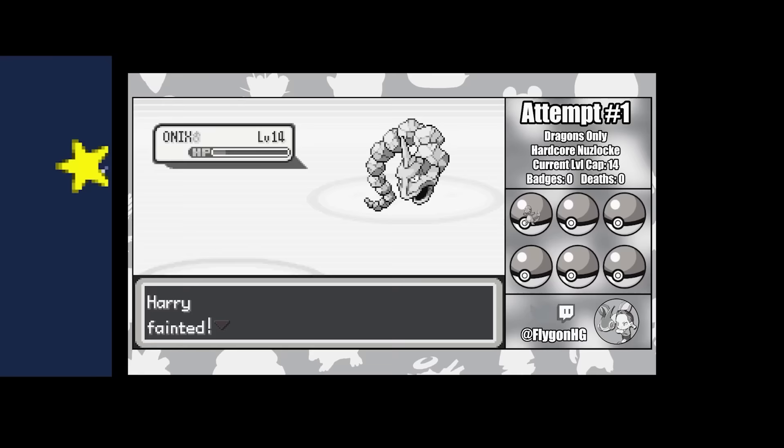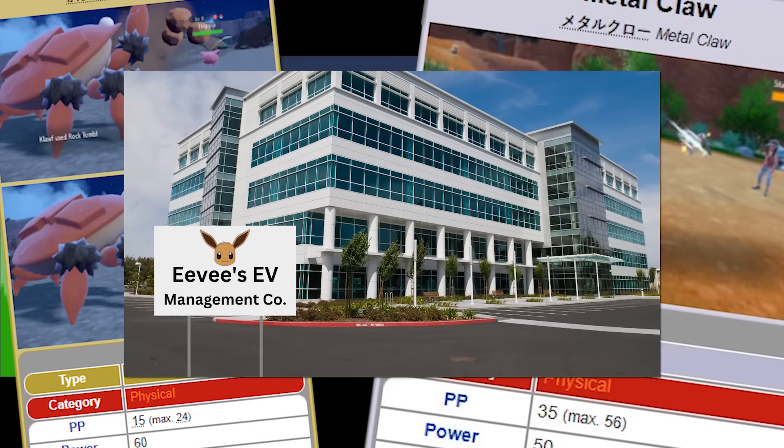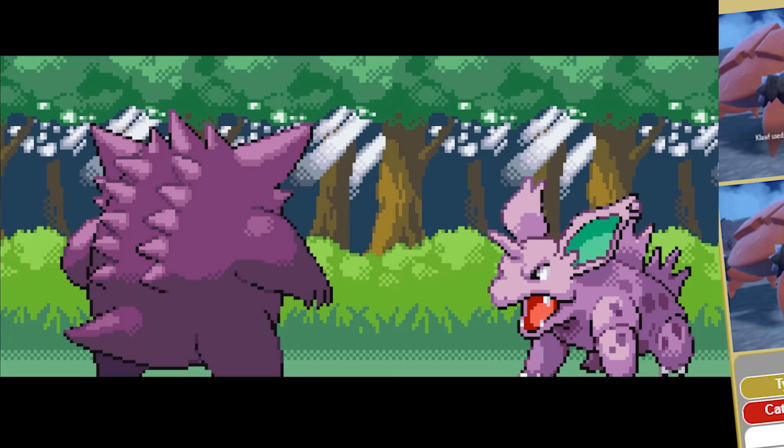It's clear that with a little bit of luck, though, that this fight is doable. Rock Tomb can miss, as we just saw, and Metal Claw can crit or raise our attack stat, and with a little bit of EV management, we might be able to make it so that Harry can survive two Rock Tombs. Nobody said this would be easy.